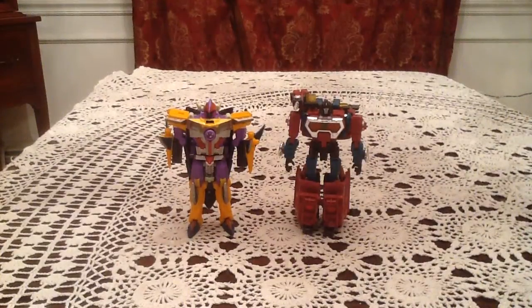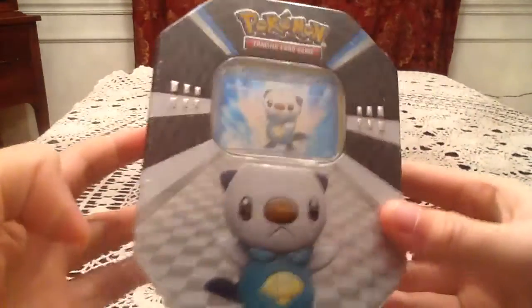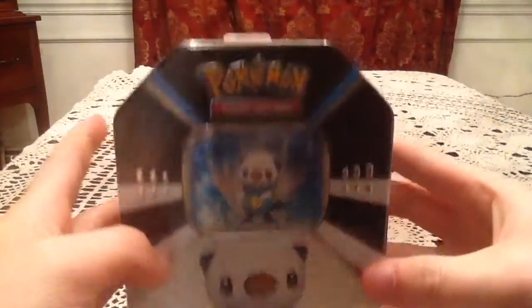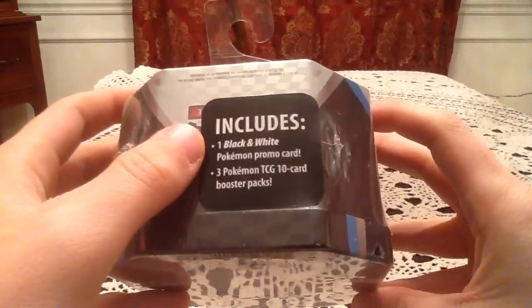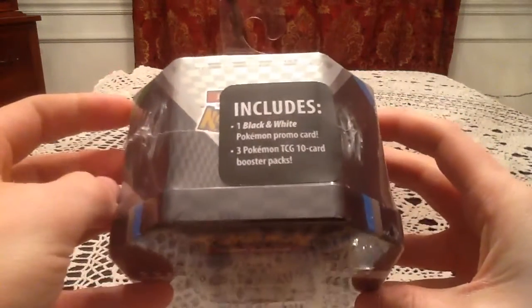How's it going everyone? This is Gotta Transform a Ball. Today I have another tin opening and it is an Oshawa tin. This one's kind of like the Emboar and Samurai tins and it's a little different than the usual. This one just has a black and white promo card which is the Oshawa, and then it also has three booster packs.